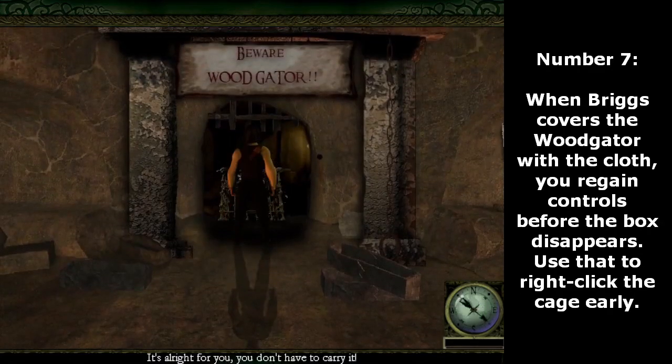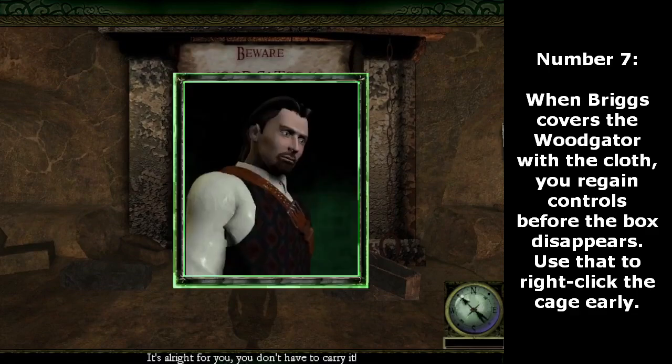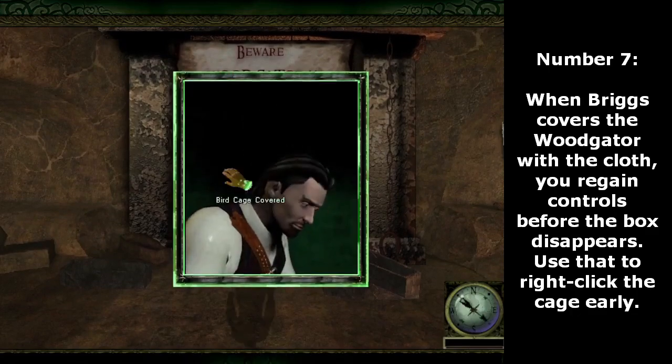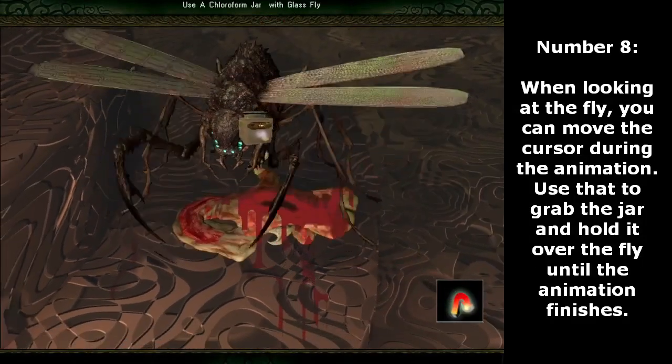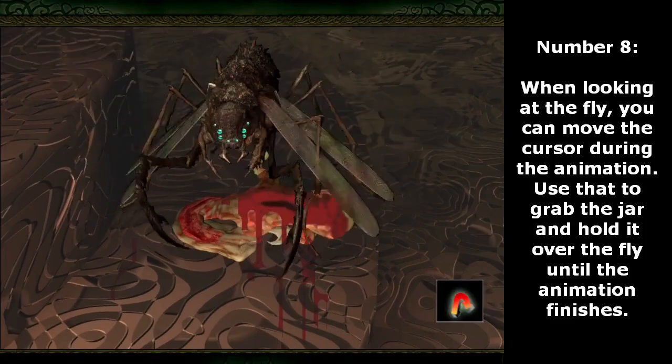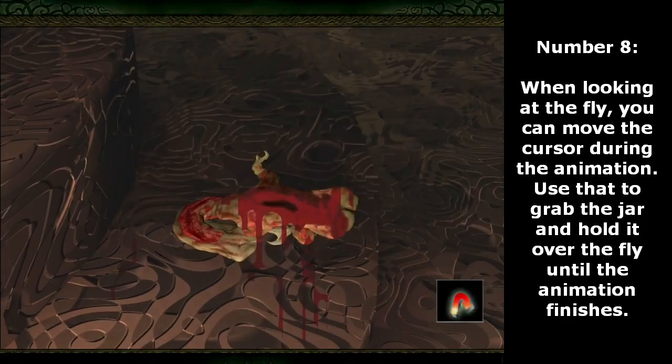Number 7. When Briggs covers the woodgator with the cloth, you regain controls before the box disappears. Use that to right-click the cage early. Number 8. When looking at the fly, you can move the cursor during the animation. Use that to grab the jar and hold it over the fly until the animation finishes.